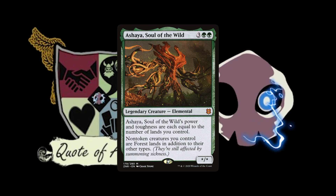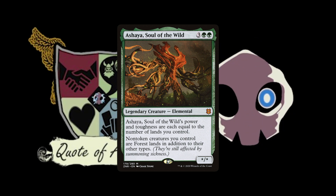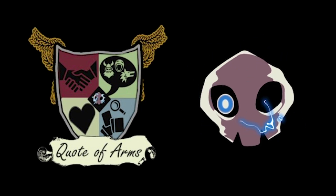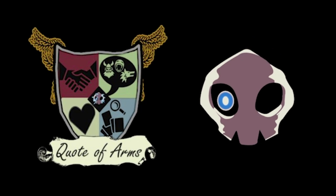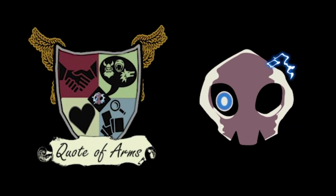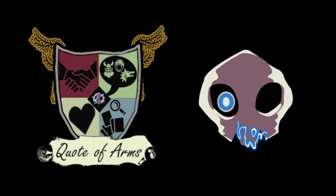I wonder if Ashaya would be a good synergy — I'm pretty sure it's an Elemental. Ashaya, Soul of the Wild is an Elemental: non-token creatures you control are Forest lands in addition to their other types, and power and toughness are equal to the number of lands you control. It doesn't technically have an enters-the-battlefield ability, but when it enters the battlefield it changes the way you look at your board, and it allows your creatures to trigger Landfall.